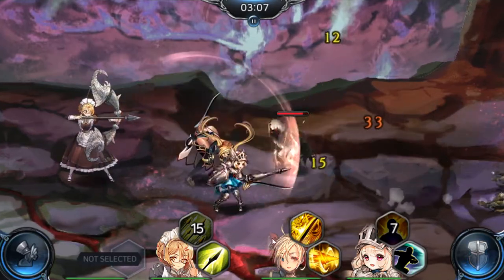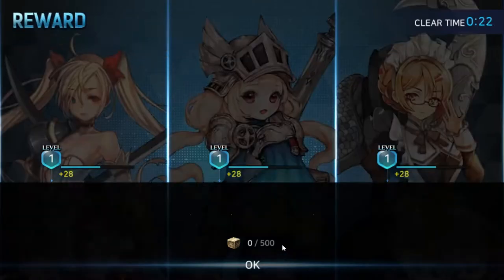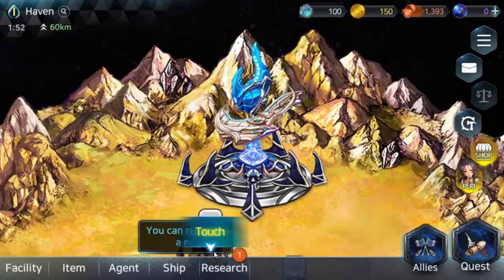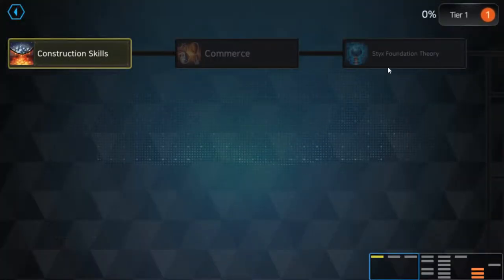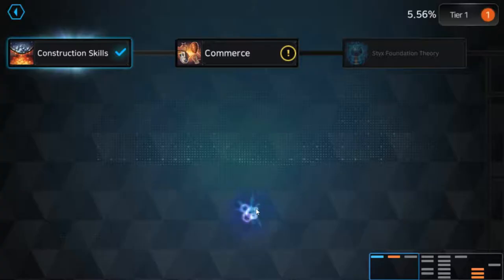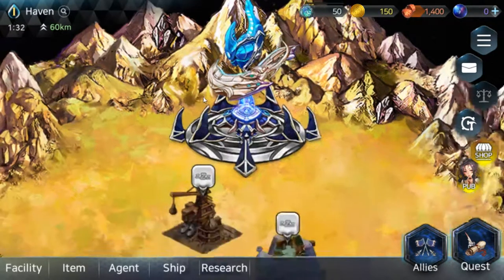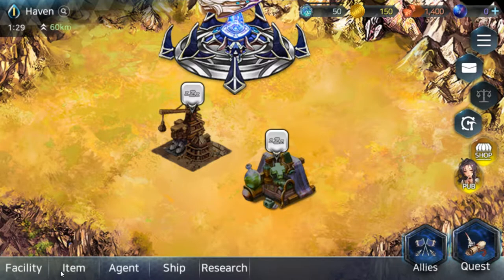Oh so you just pick when you want them to come in — okay, that's not half bad. And they do damage or knock enemies off. This game might actually be interesting. So a city builder is kind of like Valkyrie Crusade, but Valkyrie Crusade had a lot of different complications and stuff.